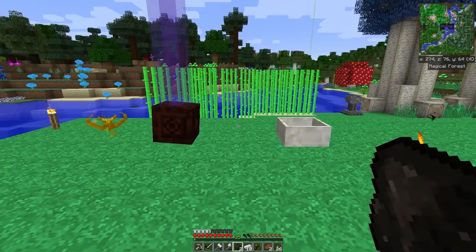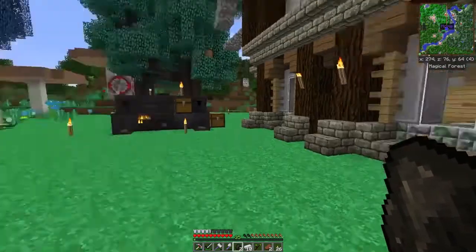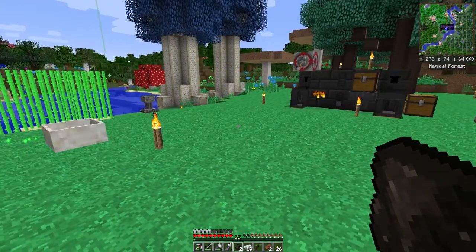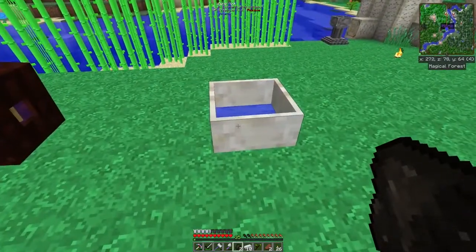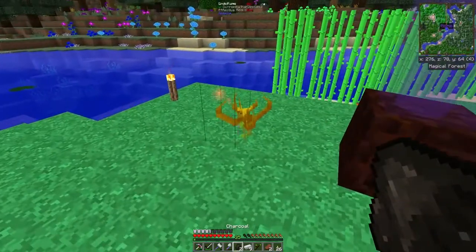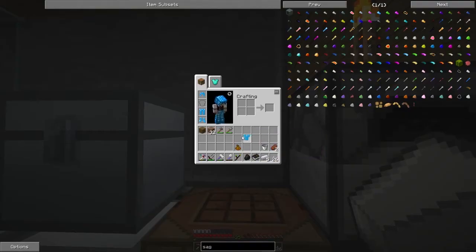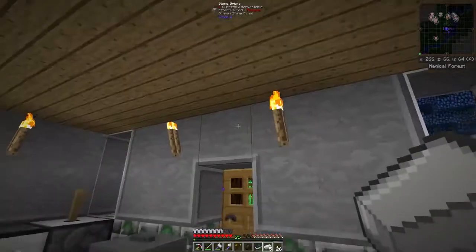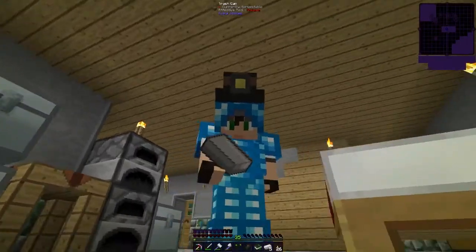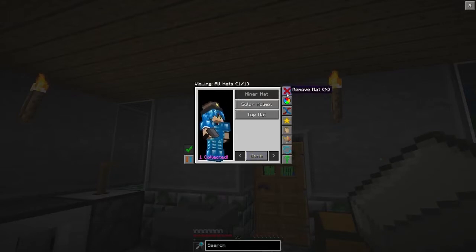I also want to create an alloy furnace. One piece of charcoal and one piece of copper generally generates about 16k RF. We can create one more piece of mana steel — this will take some time, but I'll be back when I can craft the chestplate. And we have our chestplate — we look awesome!